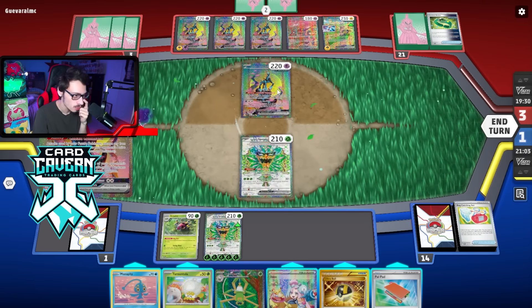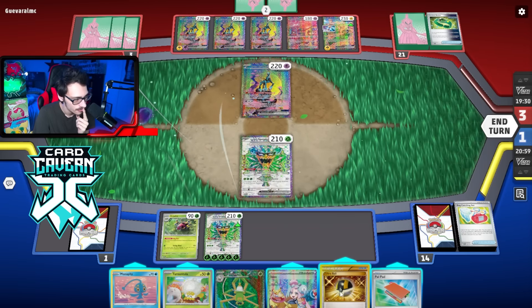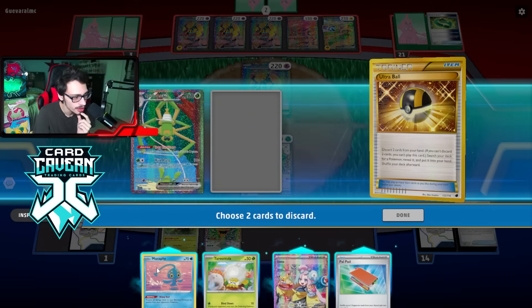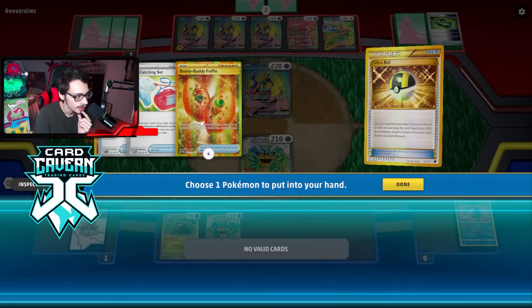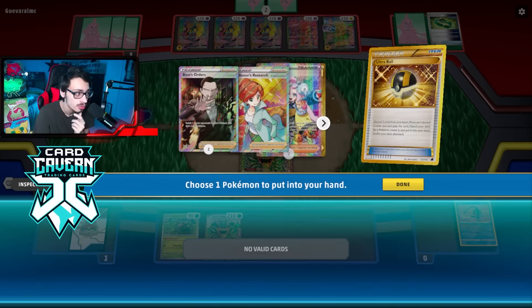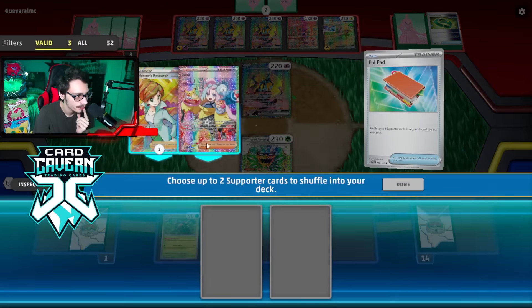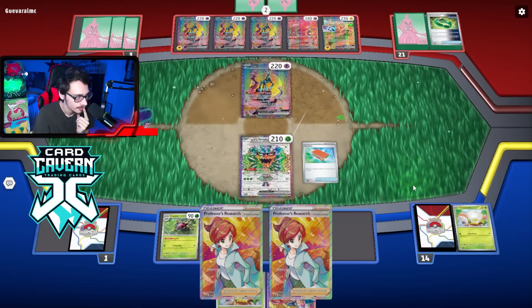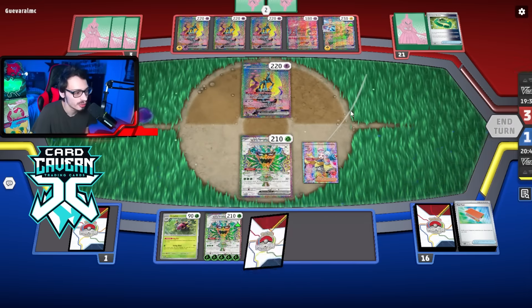I definitely don't need to put a Spite Ops down right? I'm thinking about it more — I'm pretty sure it's not necessary. Energy Switch and Super Rod are in there, we have Switch too which would also work. Let's Pal Pad — I'm not going to bench anything because I don't want to give an easy prize. I'll pass without shuffling the deck since we put Research back in.